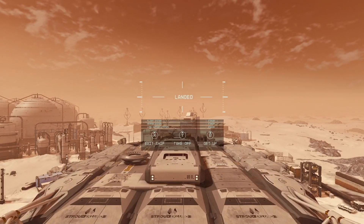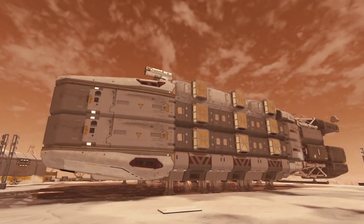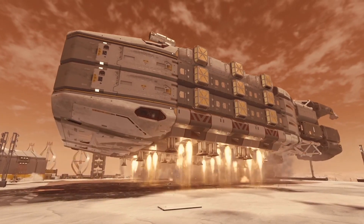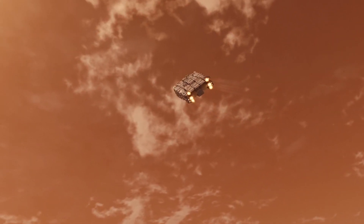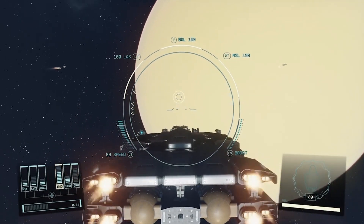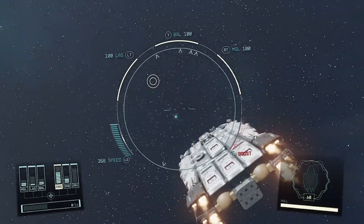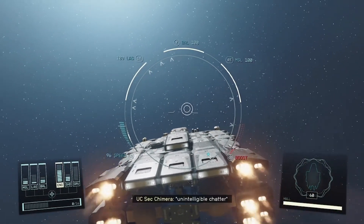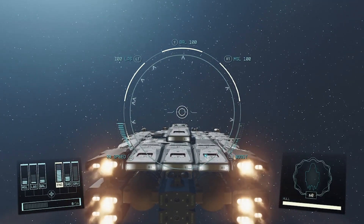We're going to take off now. You wouldn't even think this thing would get off the ground — but look at it go! It's surprising it got off the ground, it's so big. We're up in space now — let the screen load up. And this is what it looks like in space. I'll let off some weapons while I'm here. It's not a ship for combat, trust me — it's basically like a star destroyer. Just look at those engines.